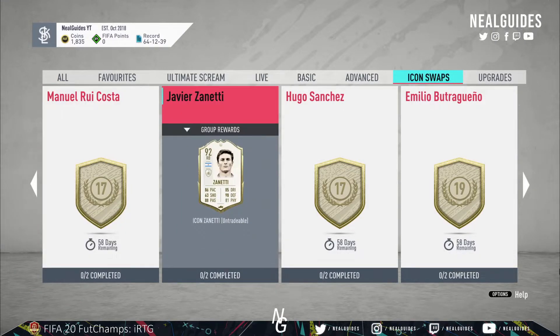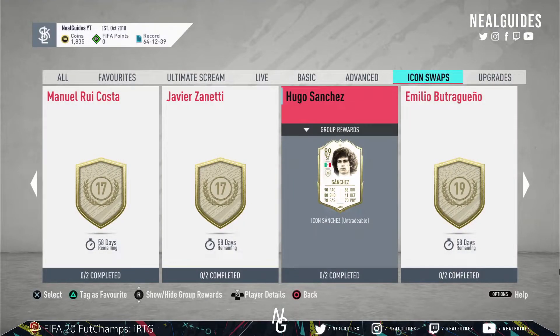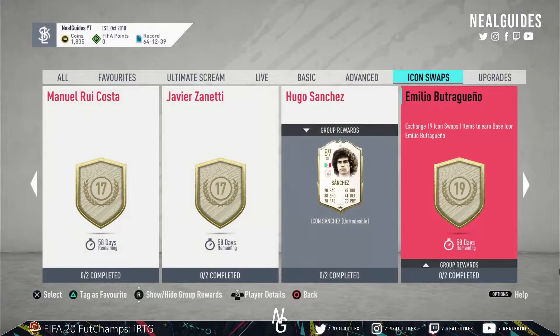Roy Costa I wouldn't really get. Zanetti is another option — a bit like Roberto Carlos, I wouldn't play him at right-back but in centre-mid. I don't think jumping is that important this year, so he's actually a very feasible option as a fullback or centre-mid. Sanchez — his composure just lets him down. His stats look amazing but then you see three-star weak foot, three-star skills, and 58 composure — that's a recipe for disaster.